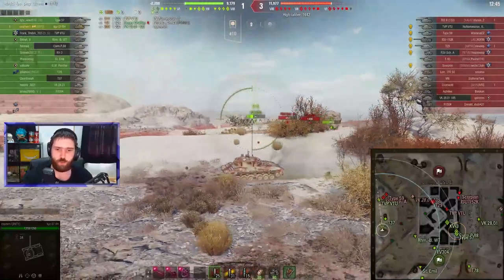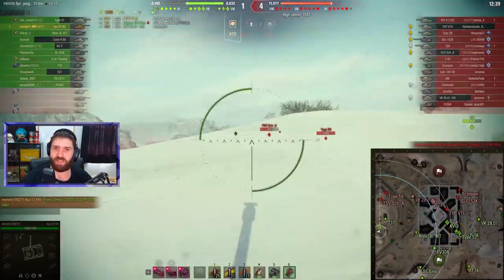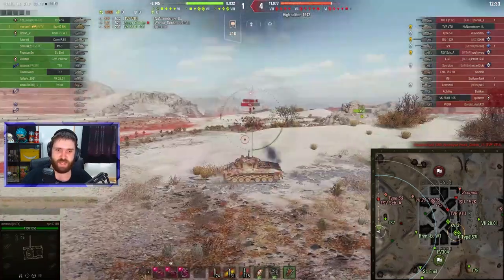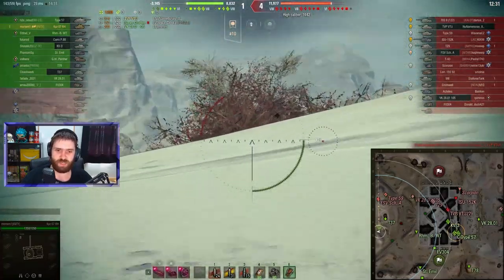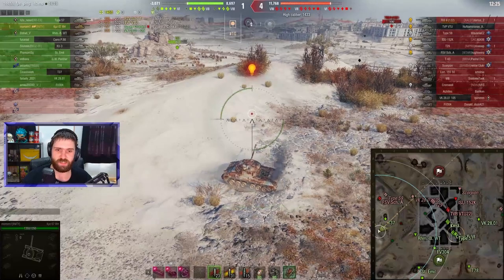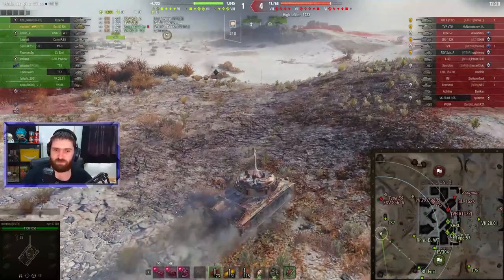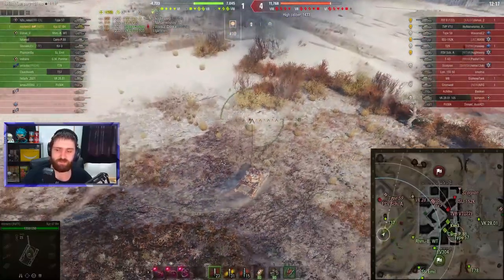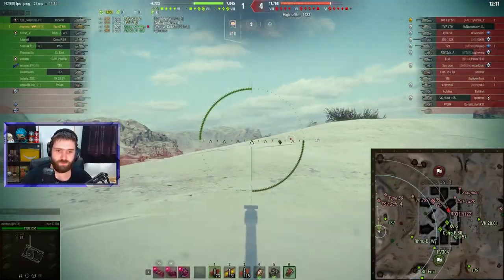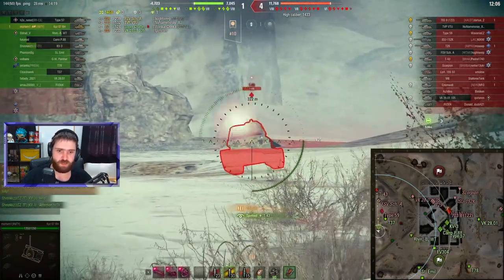I actually did that once before against the T95 — got behind it, fired HE into the backside, and it just melts vehicles. Then we get a shot into the FV, another shell into the FV. You can see how crazy this reload is — about a four to four-and-a-half second reload for 200 damage. It's just crazy for a tier 8 medium. Mortem is showing exactly how to play this vehicle: put a shell in and fall back.